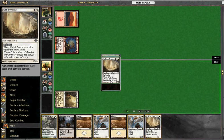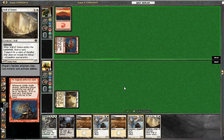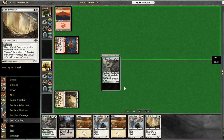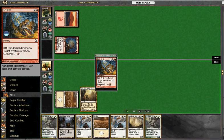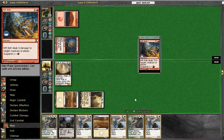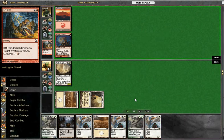That was worthwhile. We're going to draw a Wall of Omens here, which is quite nice. We're going to take a bit of damage off this goblin guy first, and draw another Finks as well — that's also a good thing — but taking a bit of early damage.